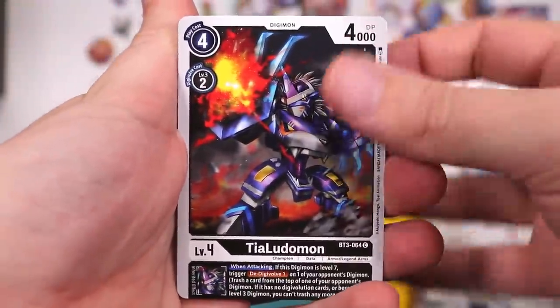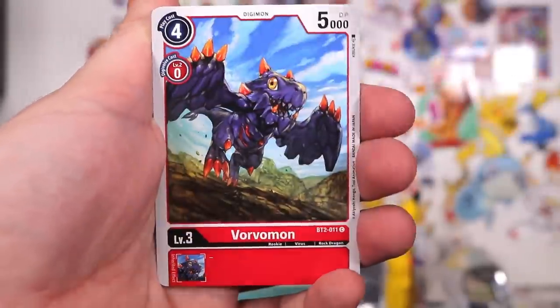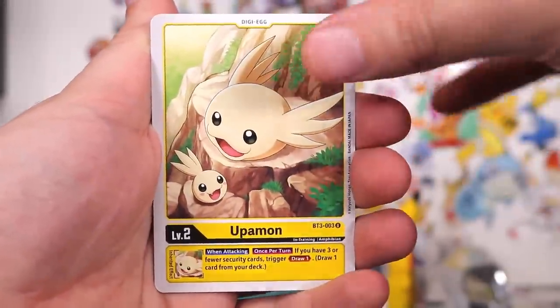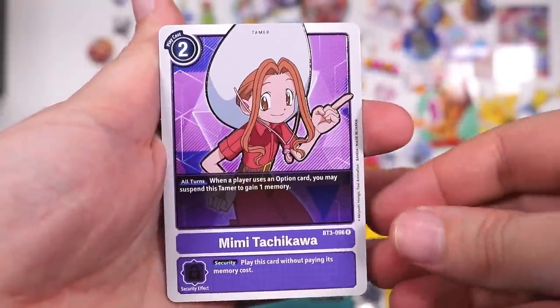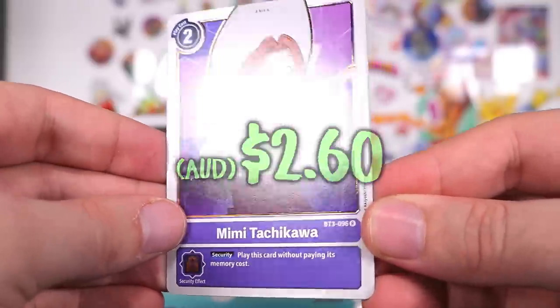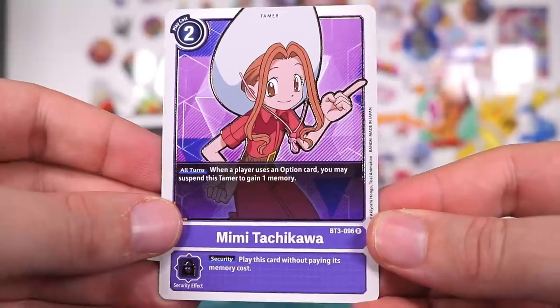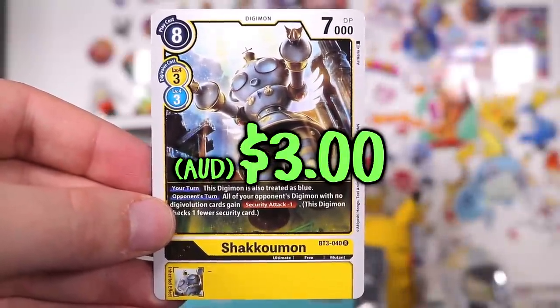Let's see what else we can get. At least Digimon has come to their senses with how to do packs. Like, you don't have to do any weird trick — they know people like opening them and getting the best stuff on the end. Ooh — Mimi! I remember her. She's one of the original Digi-Destined or Digi-Tamers or whatever, right? That's cool — it's cool to see her in there. And then Shakkoumon!